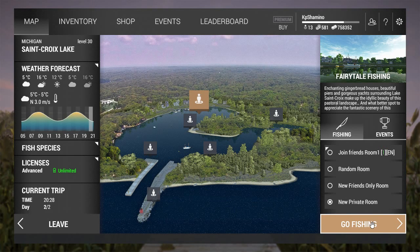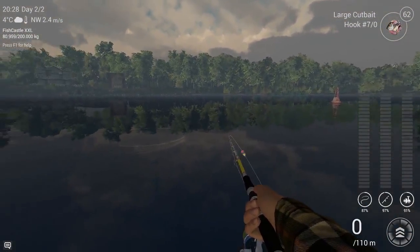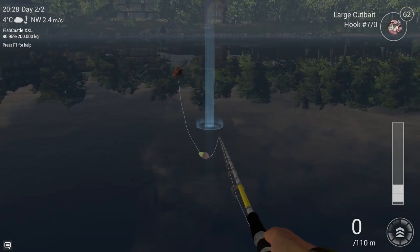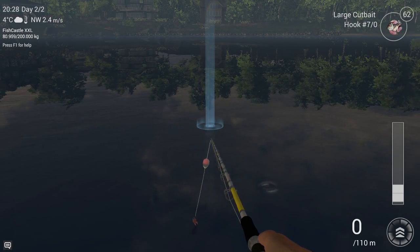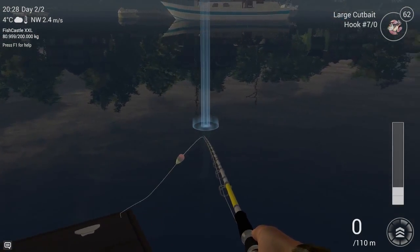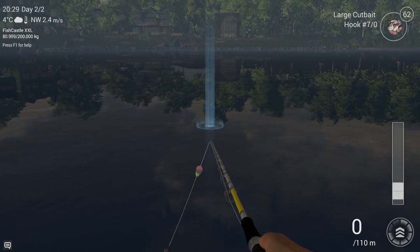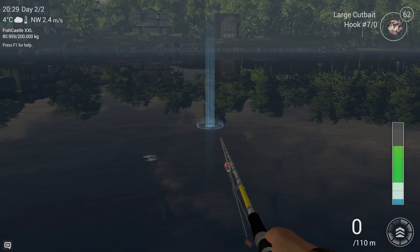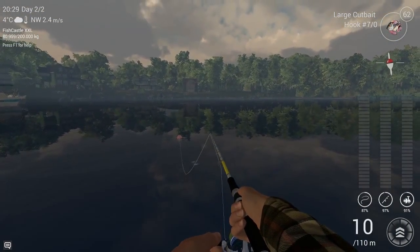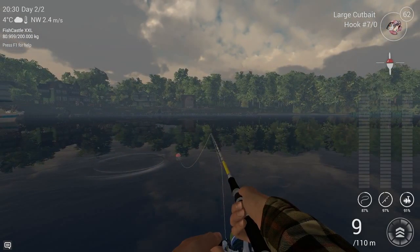The catfish has been there since the start of Michigan. What you need to do is just go over here. I think the air bubbles you see here are the catfish feeding on the ground — the air goes up from them feeding, and I think that's the sign. That's where you need to throw. You just need to throw about eight meters, that's more than enough — eight to nine meters is all you need.